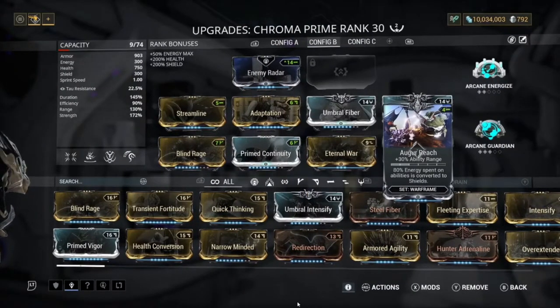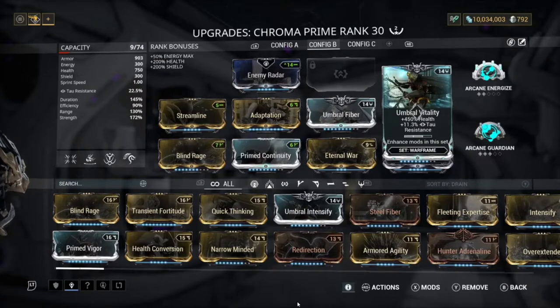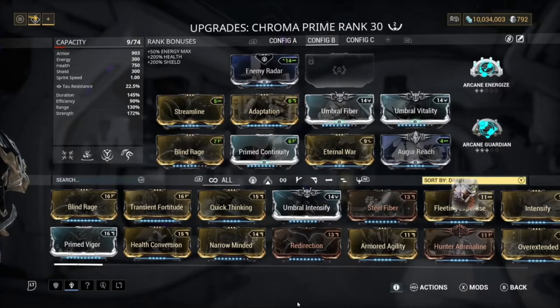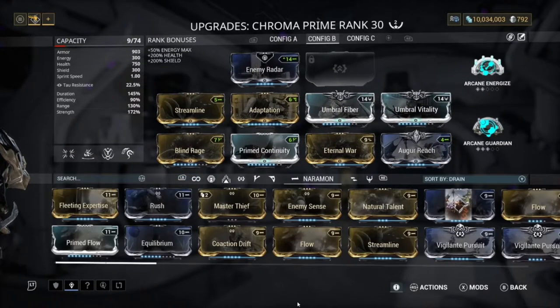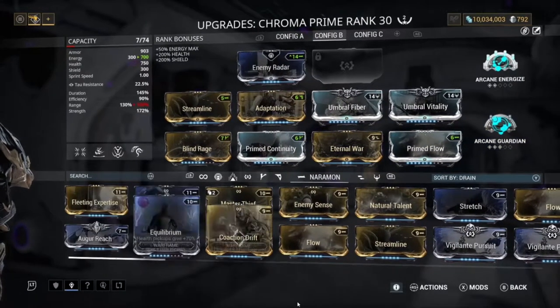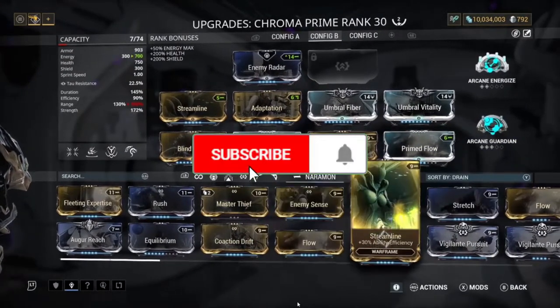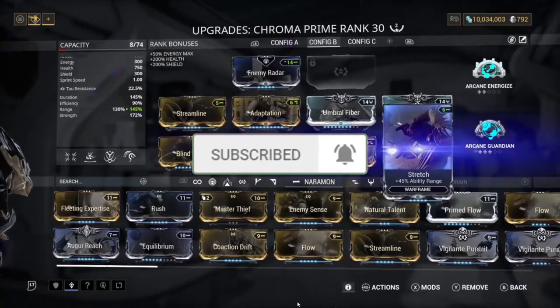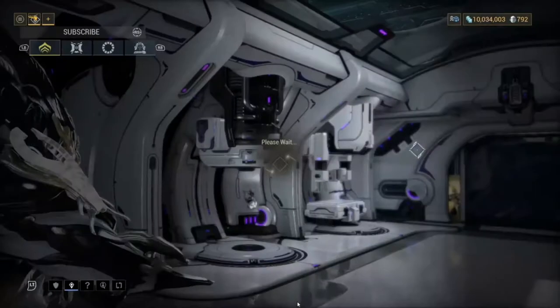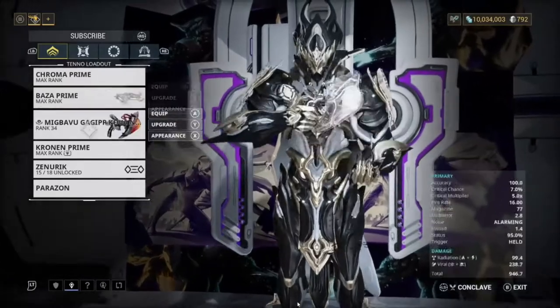Your Vex Armor and Elemental Ward will need recasting, but War Cry will be constantly on if you have Eternal War. We've also got Augur Reach, Umbral Vitality, and Umbral Fiber. You don't have to have range if you don't want to - you could swap it out for Prime Flow or something you prefer. We don't really need it though, because we already have 300 energy, and with Prime Flow you'd have around 700 energy.